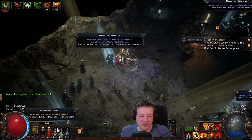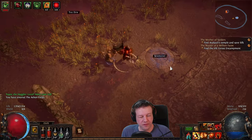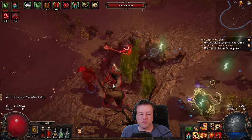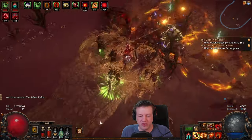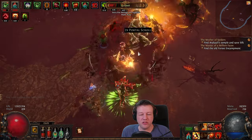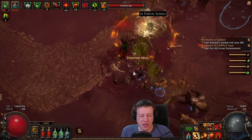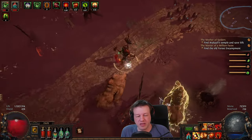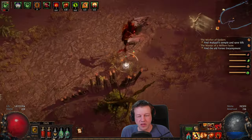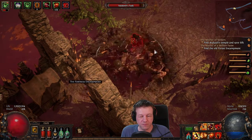I can't wait to get the ascendancy — once we get the ascendancy is when the game starts to feel really good. Ashen Fields: follow the road down, and we're going to meet an old friend here. Remember the shopkeeper from Act 2 that was rather obnoxious? Well, he is here and he's turned into a bad guy, so we get to kill him. I am really struggling for mana and life — something is weird. Nothing looks out of order.